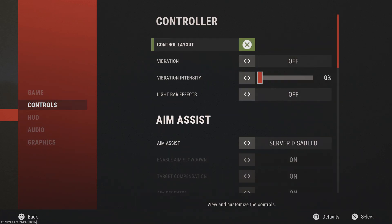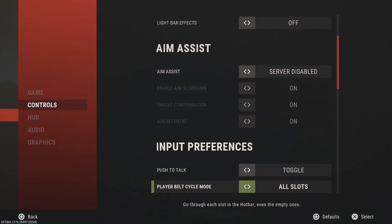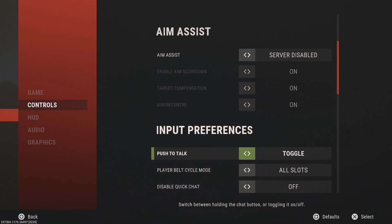Moving on to controls — controller layout is default with head look on. Vibration I have off; I feel you get better recoil control without it messing with you. Light bar effects are off too — at night it can get glowy and distracting. Aim assist is off. Push to talk I have on toggle so I just press the touchpad once rather than holding it during actions.